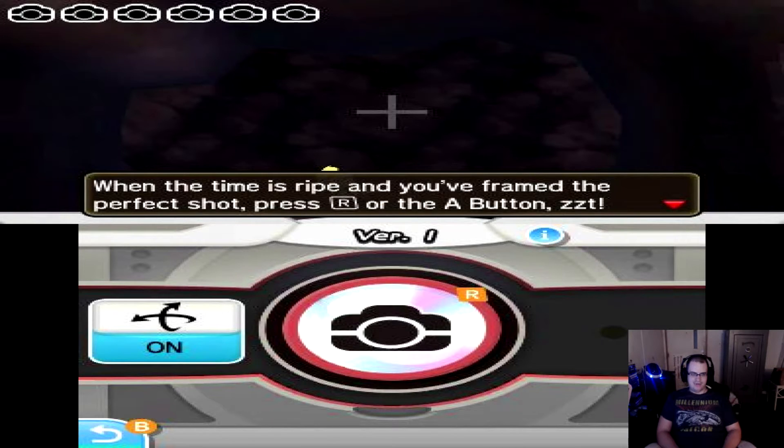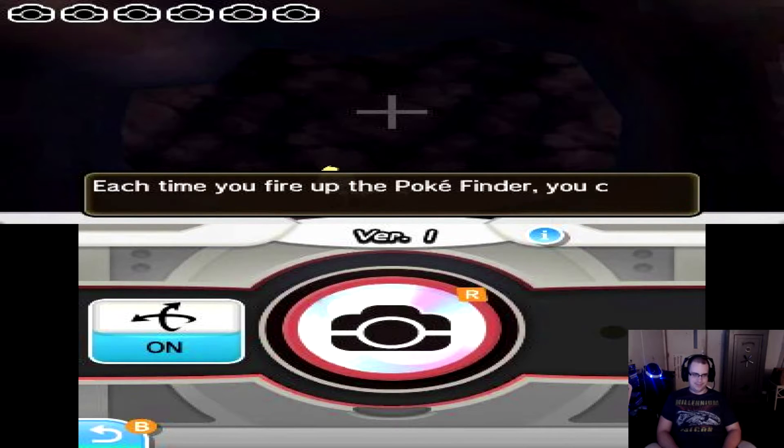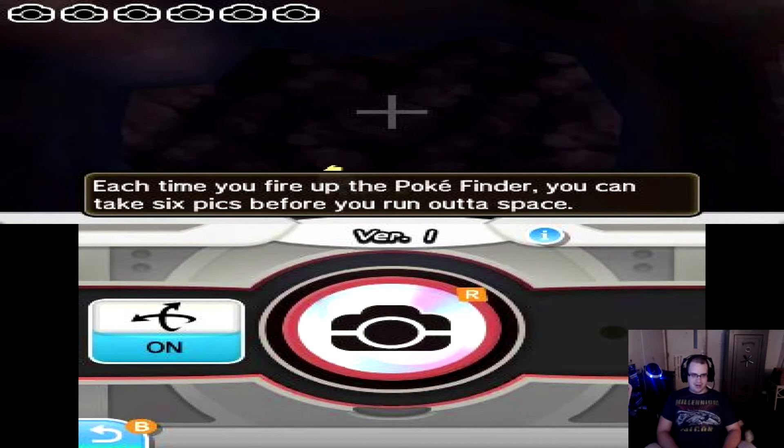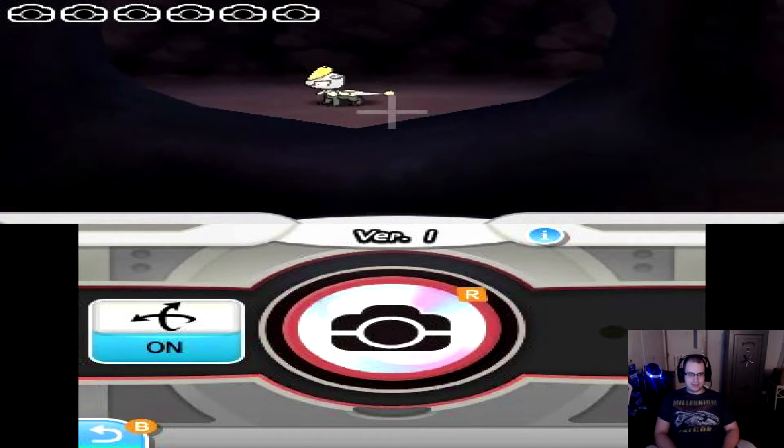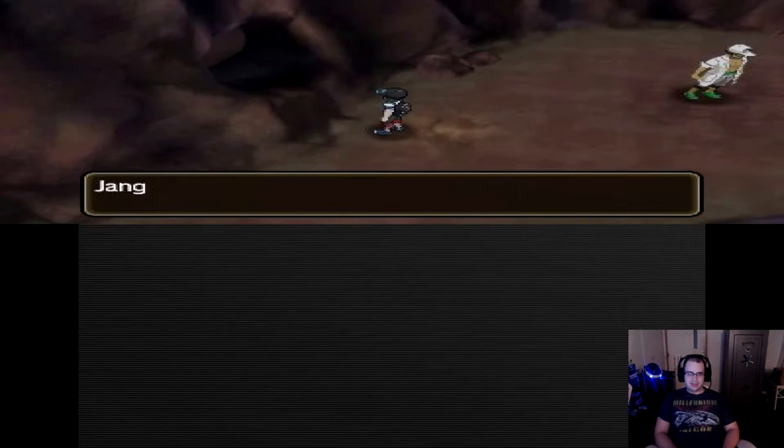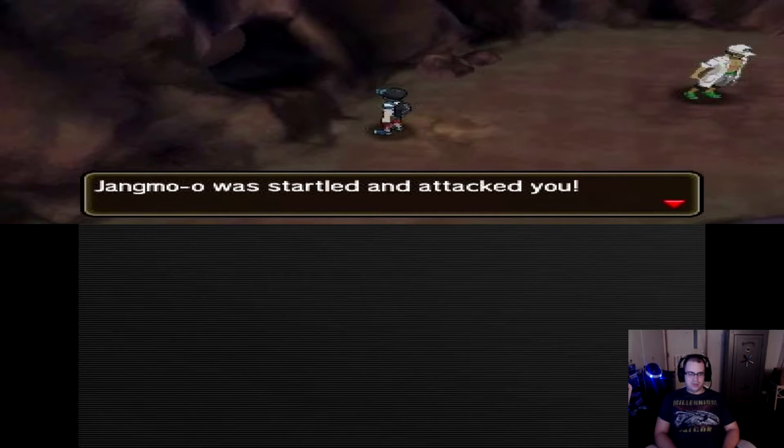When the time is ripe and you frame the perfect shot, press R or the A button. Each time you fire up the Pokéfinder, you can take six pics before you run out of space. Jangmo-o was startled and attacked you!